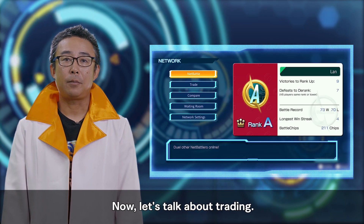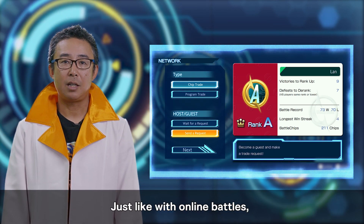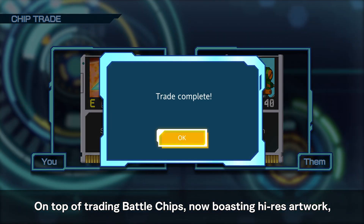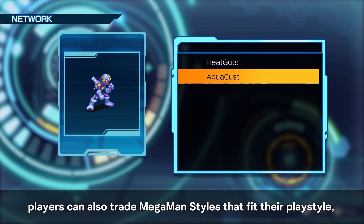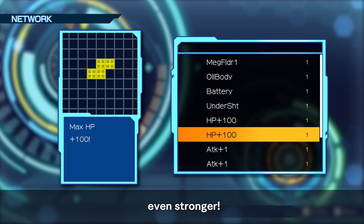Now, let's talk about trading. Just like with online battles, players can conduct public and private trades. On top of trading battle chips, now boasting high-res artwork, players can also trade Mega Man styles that fit their play style, as well as Navi customizer programs to make Mega Man even stronger.